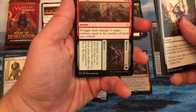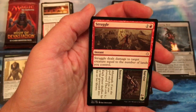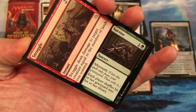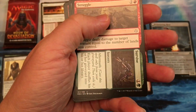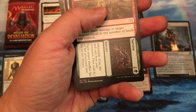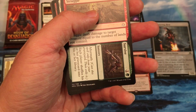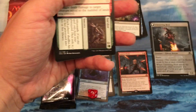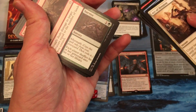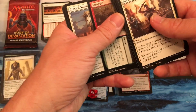Struggle to Survive — oh yeah, Struggle deals damage to target creature equal to the number of lands you control. I already got a big creature blown up from that. And beyond that, each player shuffles his or her graveyard into his library. I had to use that against someone to put all of the counterspells that they had back. Since they had a land out, they could play cards with cycling from their graveyard and it was a mess.